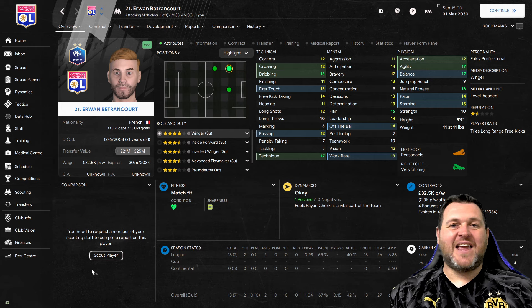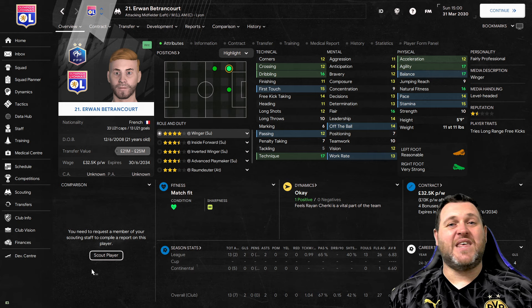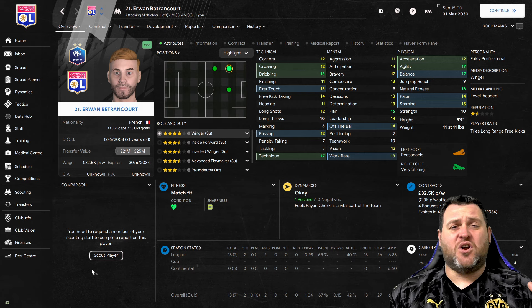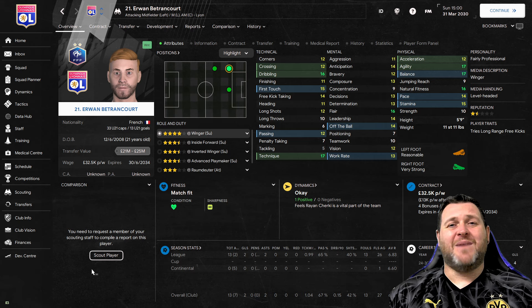So there you have it - six tips in total on how to find wonderkids in FM24. Some methods are more time consuming and require dedication, while others are really simple like just going through the club info pages. However you do it, make sure you have fun playing the game, and I look forward to hearing comments from you when you've built your wonderkid armies.